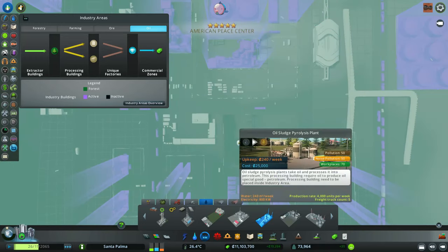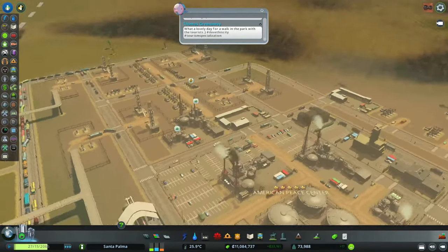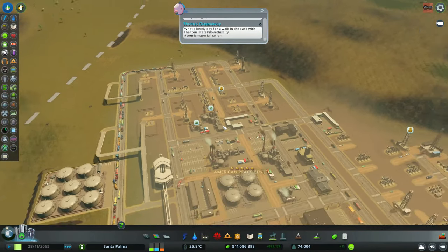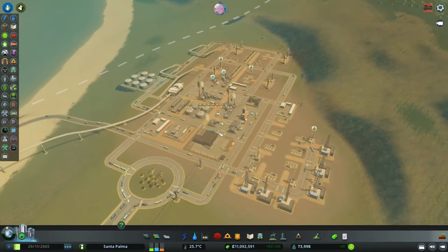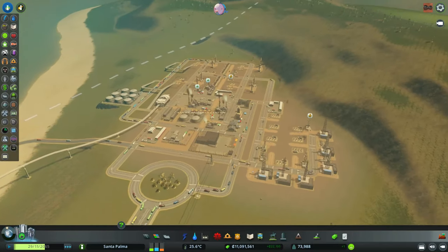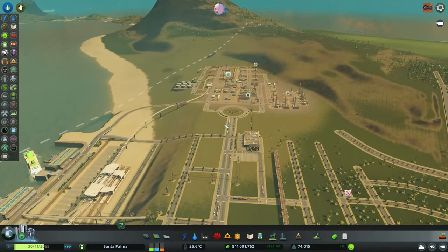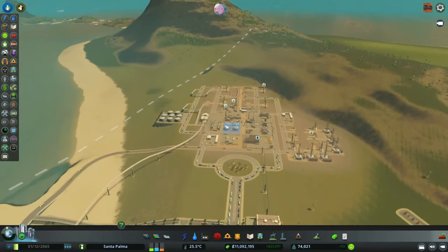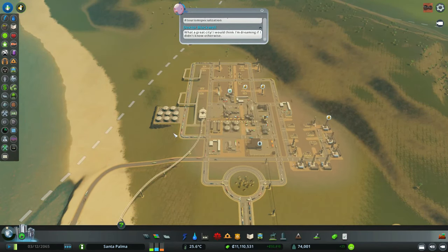And maybe I do another oil sludge. Look how many trucks are here now. Something tells me I'll need to redesign this — probably cargo trains will do the trick. If I put one here or somewhere around here.